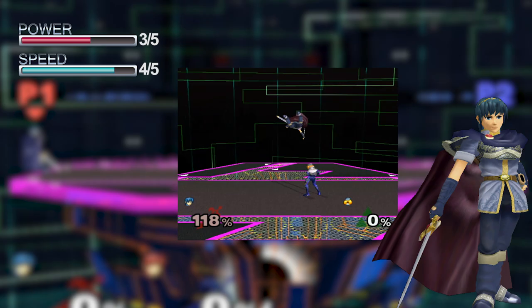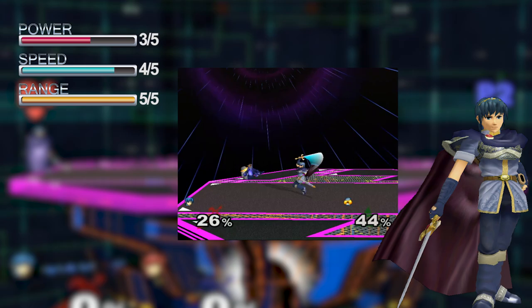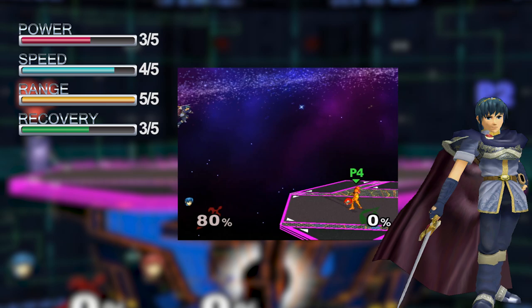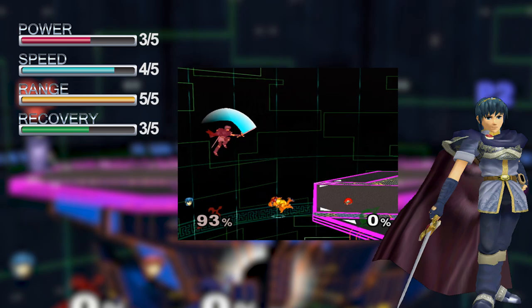Unlike other characters, Marth's sword is separate from his body, so aside from just the sheer distance of his attacks, Marth's moves will also beat out others while reaching further than the entire sword. Marth can almost always get back to the stage as long as he's high enough, thanks to his dancing blade recovery. However, if his double jump or dancing blade is ever hard read, Marth can meet an early end, and his up B has a lot of lag if he ever lands on top of the stage.